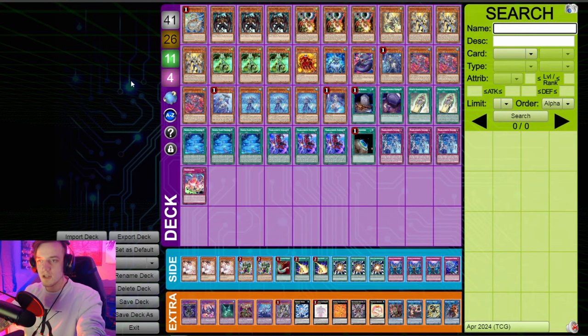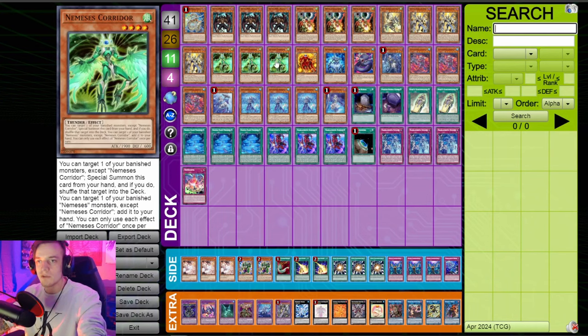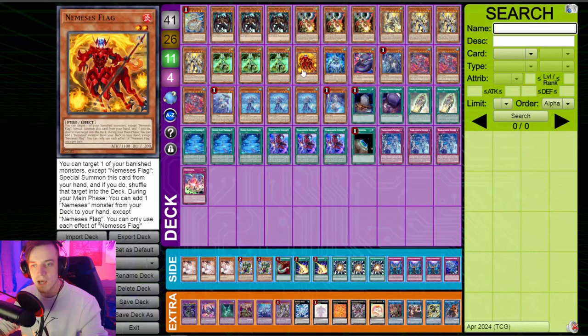Let's talk about the deck list. We flipped the ratio to three Corridor, one Flag, and one Umbrella. Umbrella is really solid because if you open it or have access to it, you can recur things back from the graveyard, which matters when you're milling everything. The Nemesis Flag lets you add whichever one you need in the moment, and it's very accessible through Promethean Princess. You can play a Heat in the Extra Deck if you have trouble getting Promethean off the board, which was a big issue we were seeing.